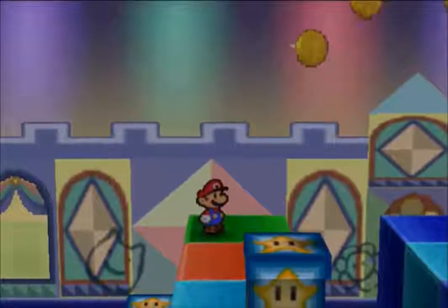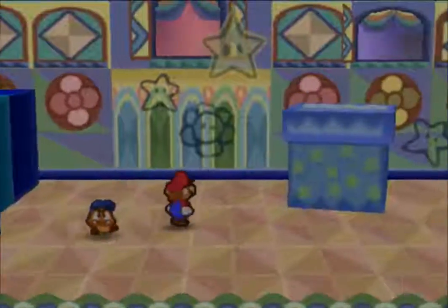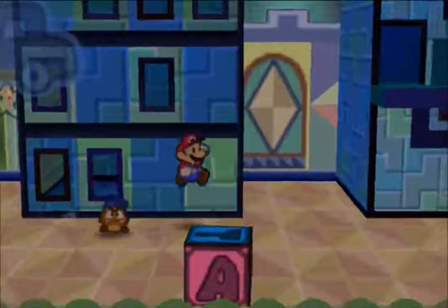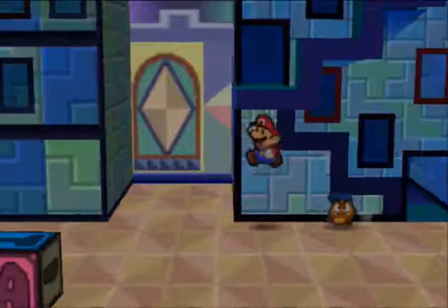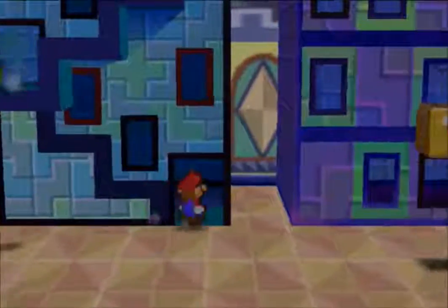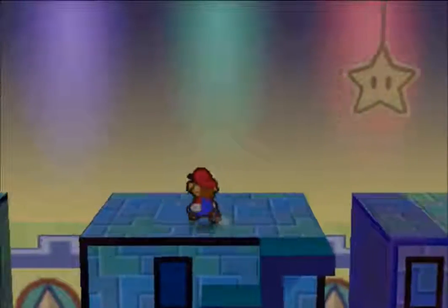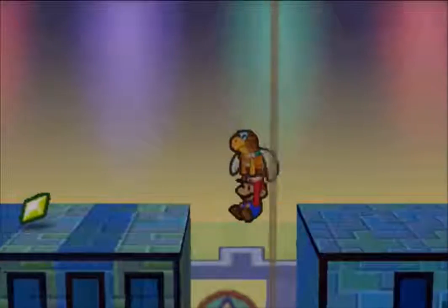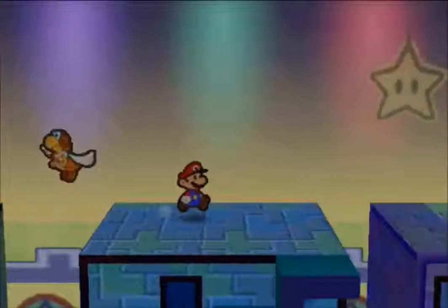Those things there are boxes - you can either hammer them or spin jump on them. I'm going to hammer them because it's quicker. We're now going to head down to the right, go behind here and there's a star piece behind there which you want to get. And then through here on the next one. I believe there's another star piece across here so I'm going to get Parakarry out. Yeah there is - star piece. We're going to head back over here now and to the right.